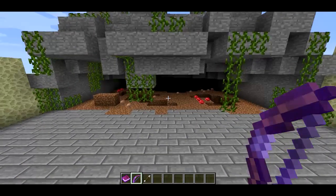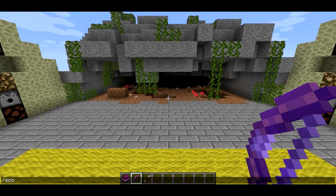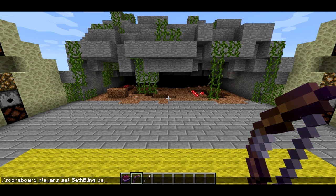So the zombies all come from this cave. I'm going to use some commands here and actually start spawning some zombies. In order to do that, I have an objective called BasicZombie and I'm going to set that to 1.